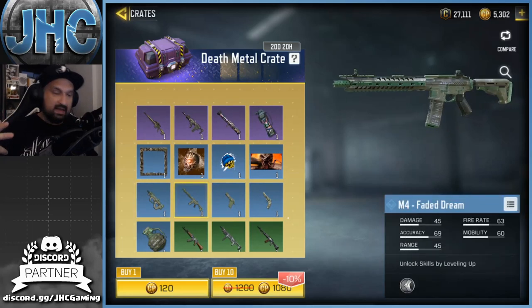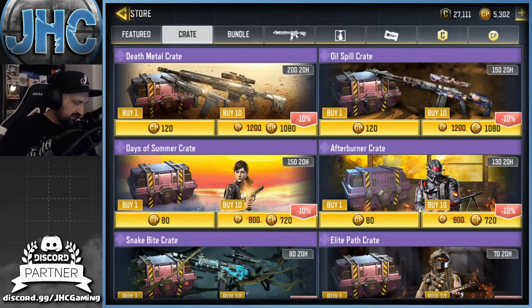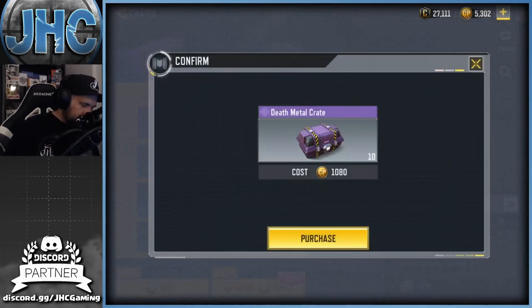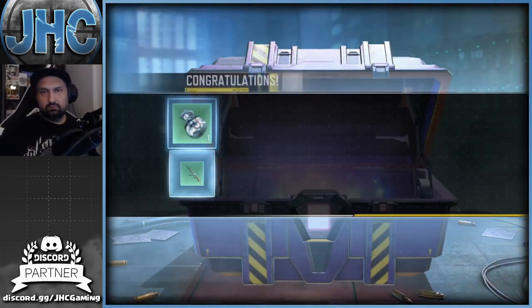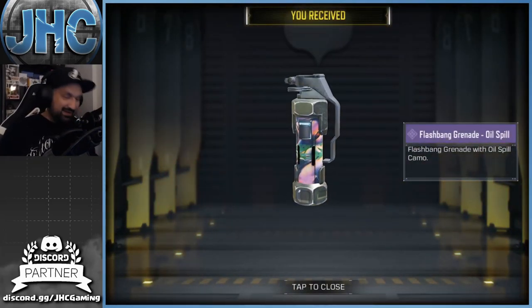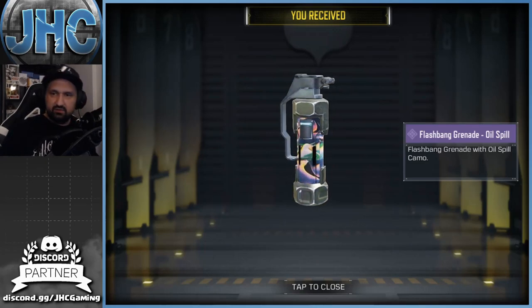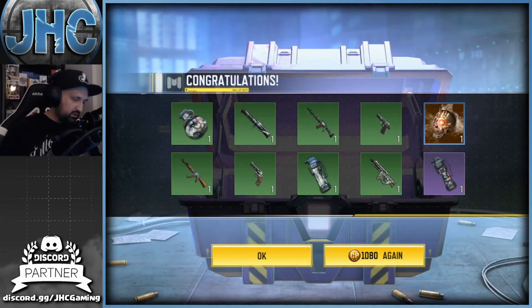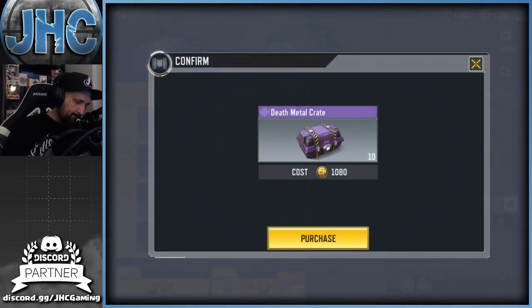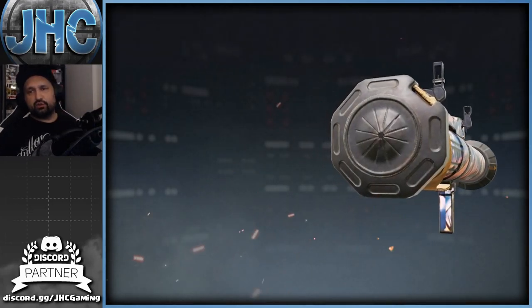Fingers crossed for the PDW, M4, and one of the two epics — either the DLQ or the Type 25. Let's start with 10. We got a flashbang — it's actually pretty cool but I don't use flashbangs. Do you guys use flashbangs? Type in the comments. We got one rare, one epic, and a bunch of uncommons. Let's go 10 again.